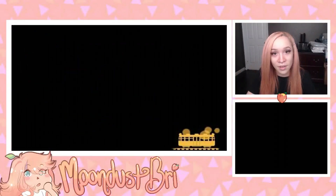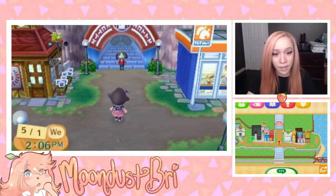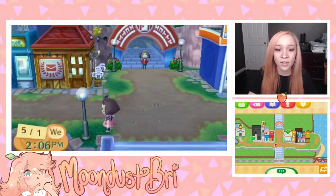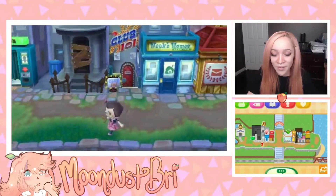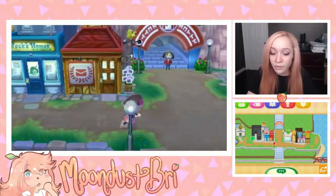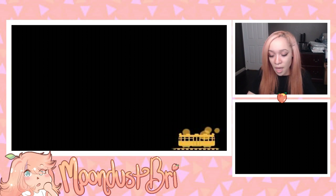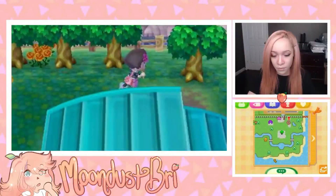We're heading out for a town walk. We have the Happy Home Showcase area here, but we can't enter it because nobody's homes are showing up — I'm not sure if something's wrong. Over here we have Club LOL — I want to say Club 101 but I think it's Club LOL. If we bring him a fruit, he'll teach us an expression, and I haven't learned any yet, so let's go find a fruit and do that.